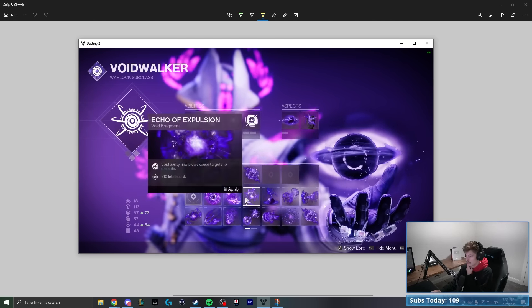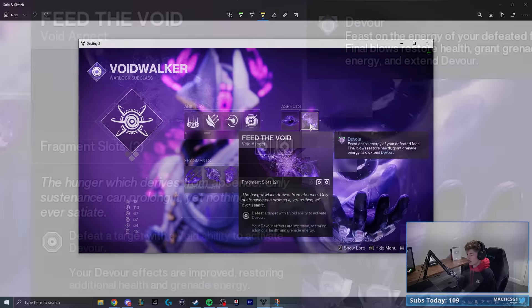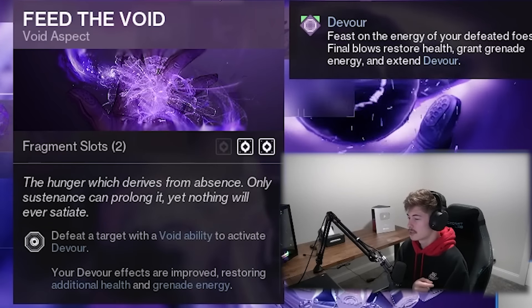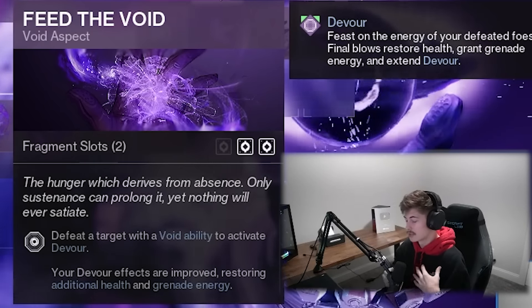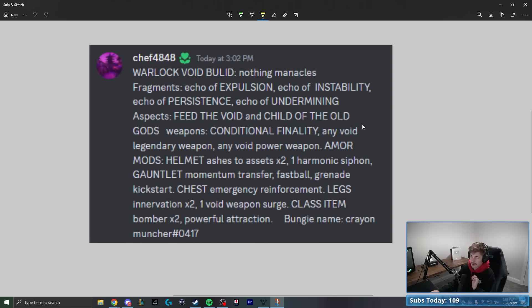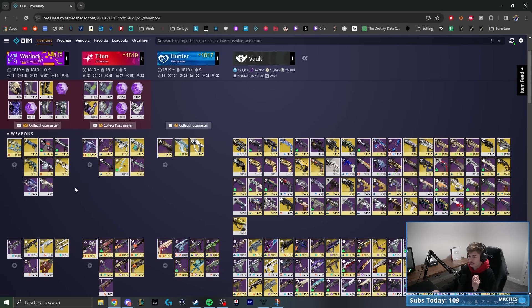For aspects, we have Child of the Old Gods: casting a rift spawns a void soul that floats around, weakens enemies, and refunds ability energy when draining targets. We're also going with Feed the Void, where defeating a target with a void ability activates devour. Ever since the most recent patch, this is now the only way to get pre-nerf devour values — fully restoring your entire HP bar on every single kill, rather than just 100 HP.